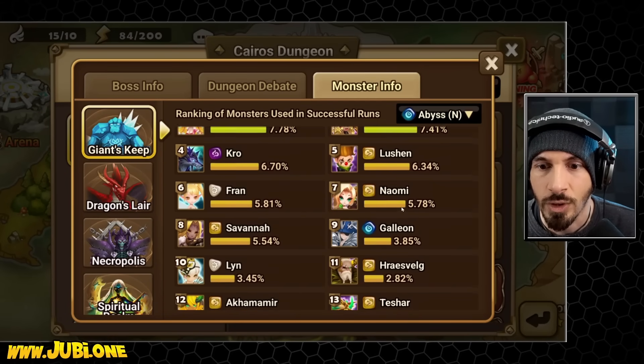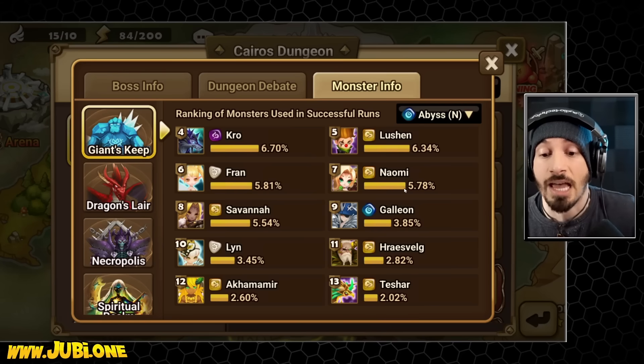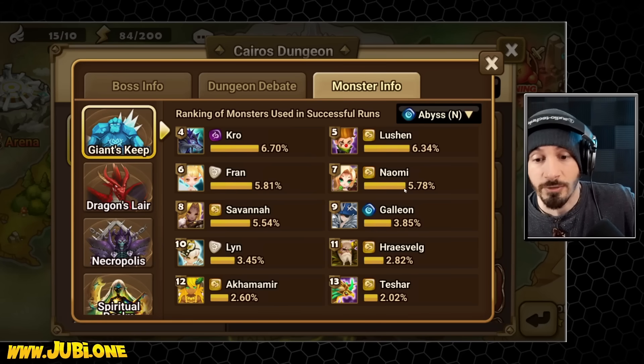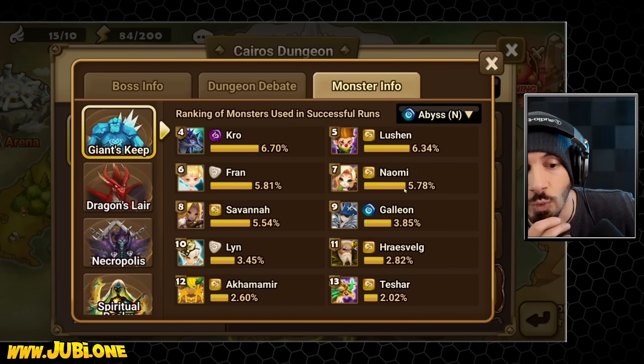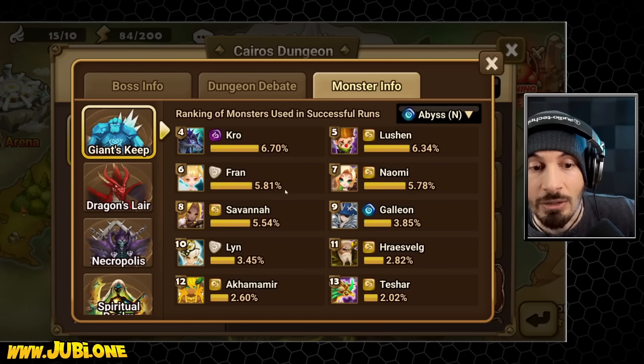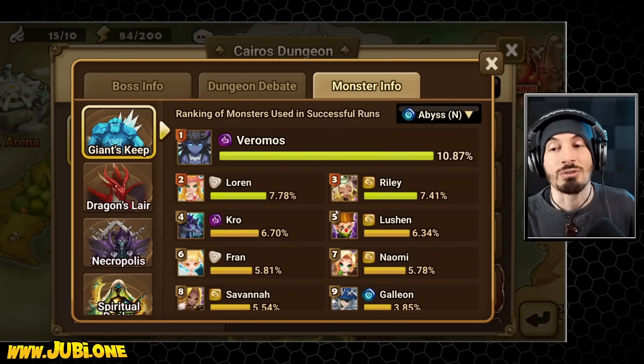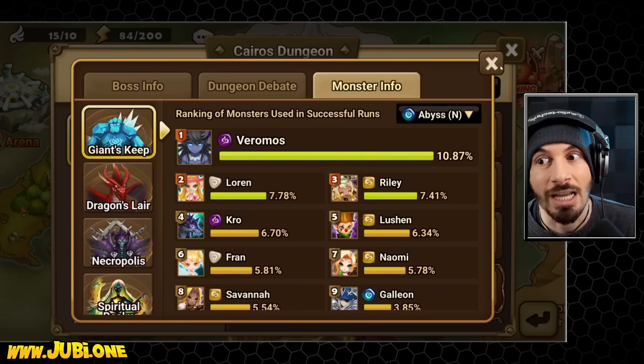So we have Vermos, Lauren, Riley, Crow, Lucian, Fran, Naomi, Savannah, Galleon — all attack units. We have no attack power buff for the entire dungeon. Then Lynn, Akamir, and Tashar. I don't think we have Akamir or Tashar on discount, or Lynn or Savannah either, so half of these shouldn't be too much of an issue.